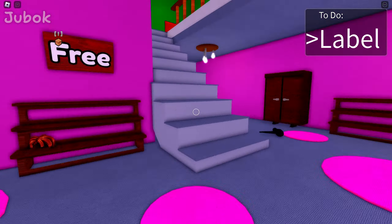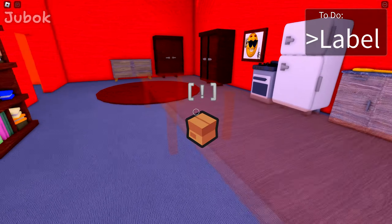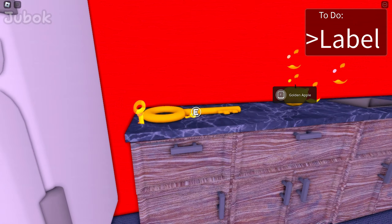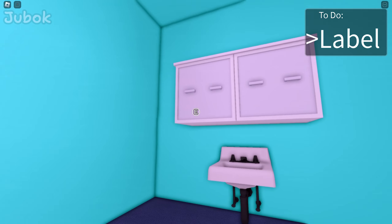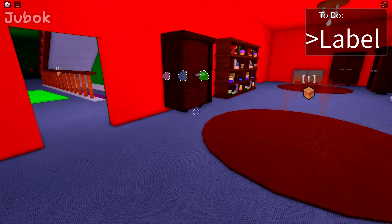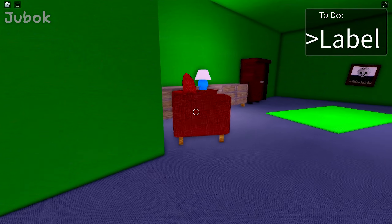Let's explore the first floor now. This is the kitchen — it's quite spacious and nice. There is another key here. This is the bathroom. It is similar to the house I used to live in. It seems there's nothing more to explore on the first floor.